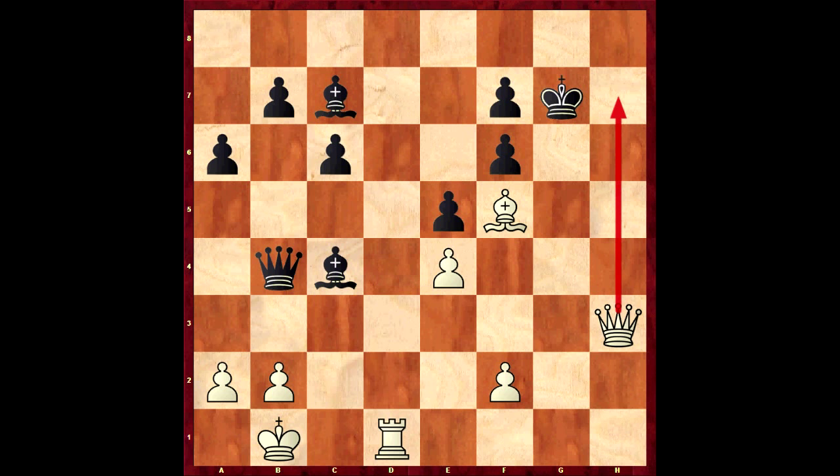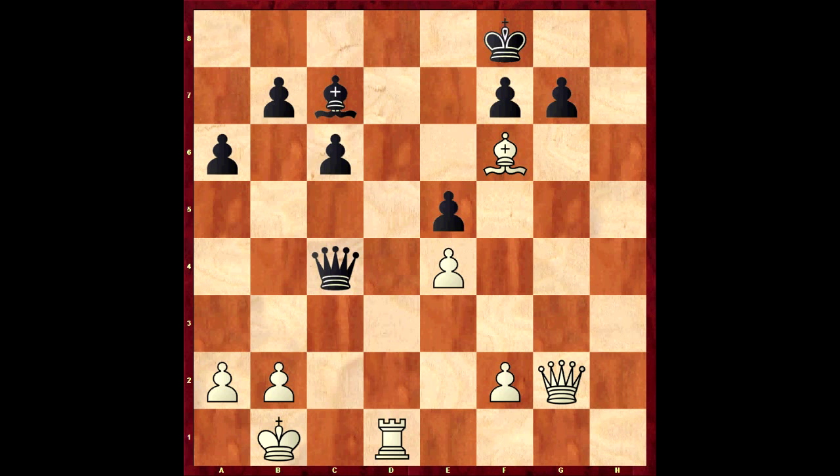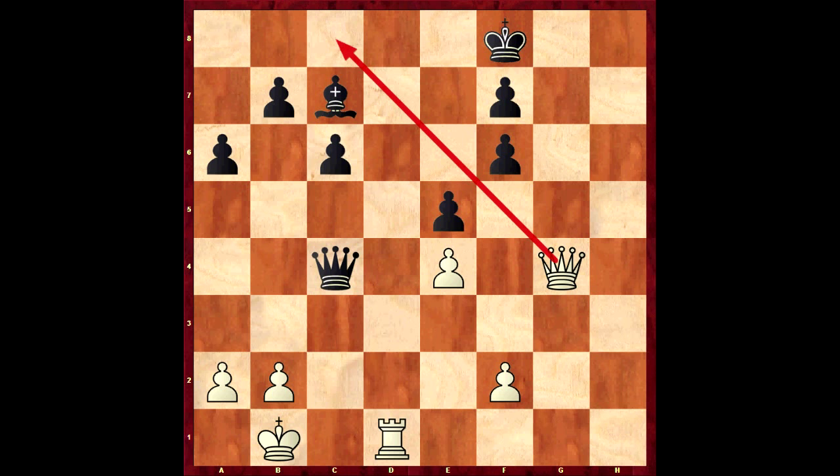Basman was a bit more conservative. He played Bishop to e2, just protecting the pawn and defending the bishop from attack. Nunn took on c4, takes on c4. Now Basman just simplified - took on g6, threatening Queen to c8 check winning the bishop. Queen to e6, Queen takes, f-takes, and now d7. Simple play from Basman, and Nunn resigned in this position. Fair play to both players.